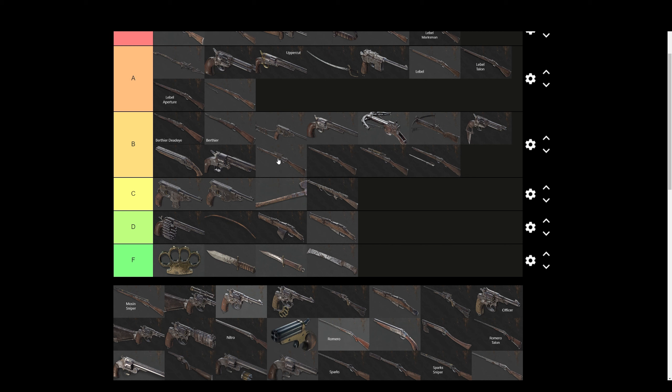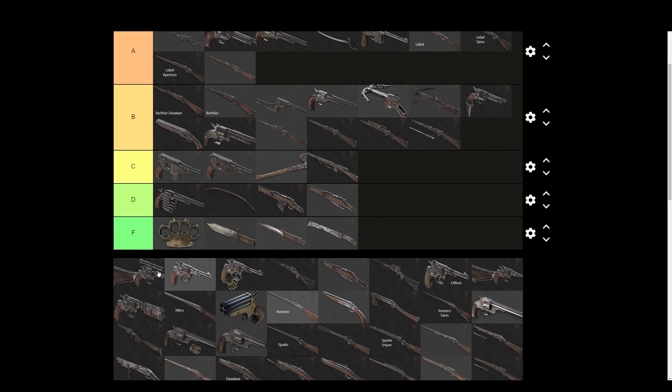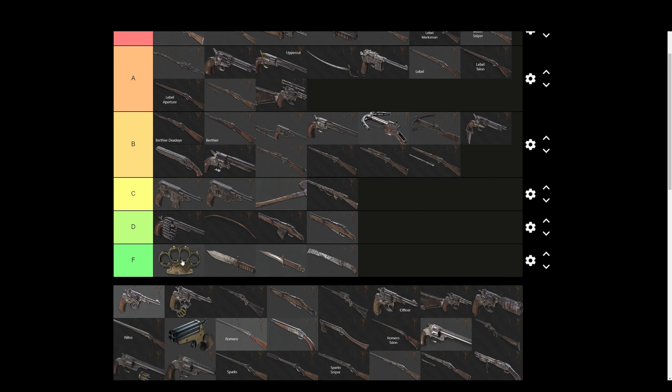Mosin Sniper — that's a cheat code. This thing is so easy to snipe with, it's ridiculous — it genuinely feels like cheating sometimes. This pistol variant is actually amazing with high velocity. It's quite tricky to use because of the weird fire rate, but when you land headshots it's satisfying and it works. For the price as well it's so good, so that's A tier.